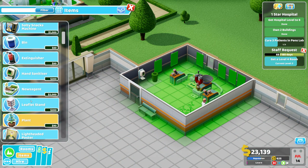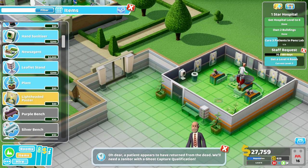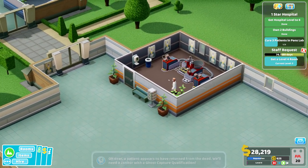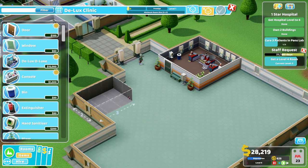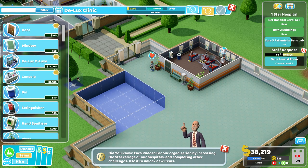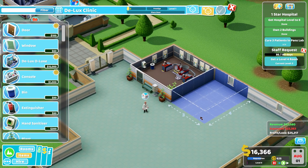Let's get a leaflet stand, a plant, and some posters about lightheaded people. We also need the deluxe clinic, which costs a lot. I don't like that these buildings can't be arranged how I want. Let's have it here — that's way too big. Let's get rid of that and try again. Oh, let's have it here — that's better.